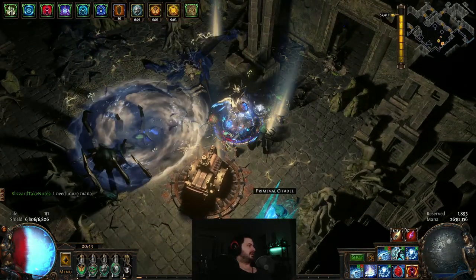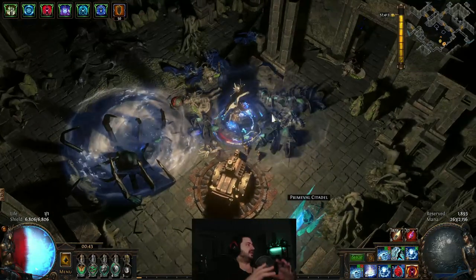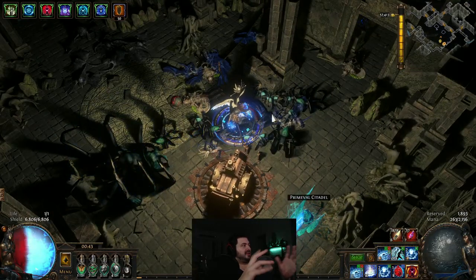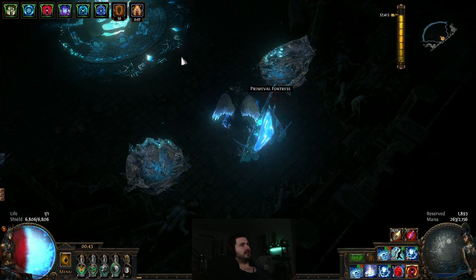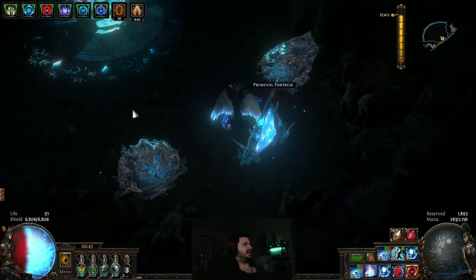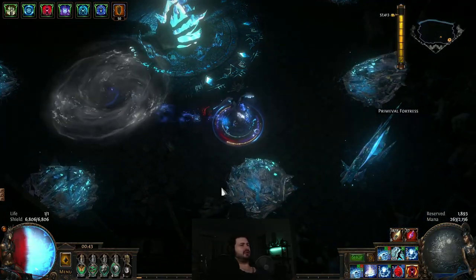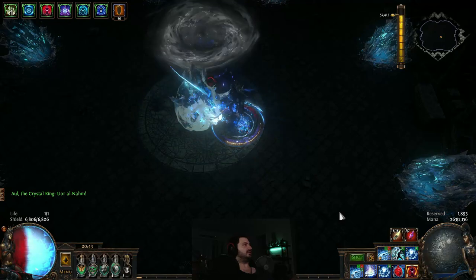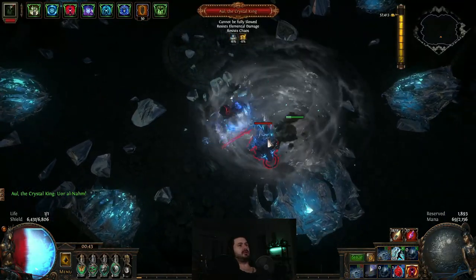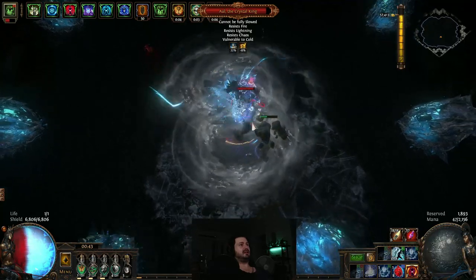We're at the point where we're going to do the Crystal King. Something pretty important: when we go in, we do not want to trigger all of the outer nodes. These little pods you can see laced around the map — you do not want to trigger these. You only want to trigger within three specific points. Think of the map cut into quadrants — stay in this quadrant and don't move.